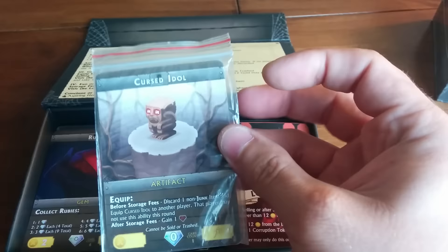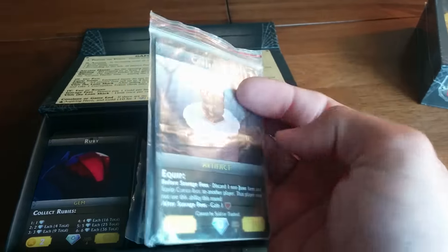Now on to the cool stuff — promos. You're all getting these, there's a bunch in there: the Vaults and the Cursed Idol. More stretch rewards.